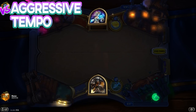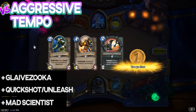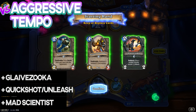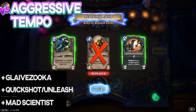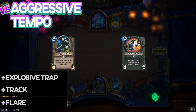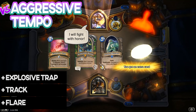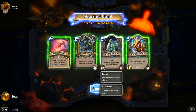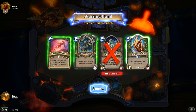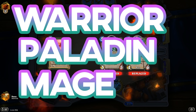Versus aggressive decks, it's important to keep all early drops: Glaivezooka, Quickshot, Unleash, and Mad Scientist, and in some cases King's Elekk. Knowing the type of aggressive deck is very important. In some cases, it may be worth keeping Explosive Trap in your opening hand, Flare, and Tracking. Tracking can be used against Secret Mage to trigger a secret. Flare is great to trigger secrets like Polymorph: Sheep and Explosive Runes. Unleash the Hounds is excellent to keep against Paladin. This mulligan guide can be applied to Warrior, Paladin, Mage, and Shaman.